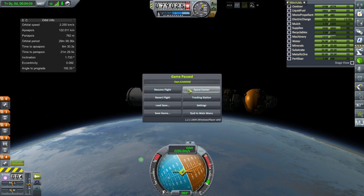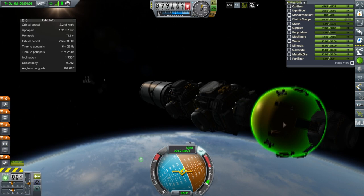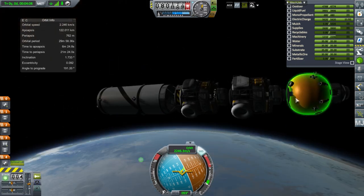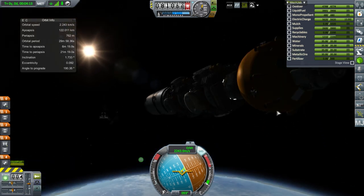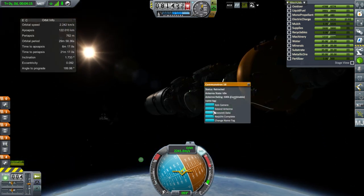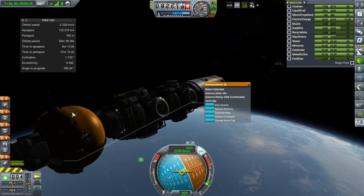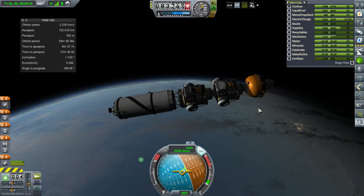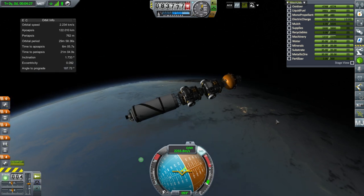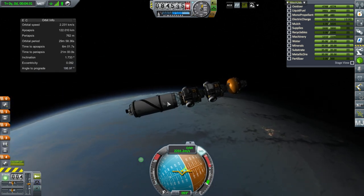I've extended the antenna I put on here — I put Commutron 16s. I hope they have range. Probably not. We should probably send a satellite over to the Moon before we deliver this payload. Should we set up a comm network? I guess people like comm networks. Usually the way mine work out is I send missions with necessary communications.